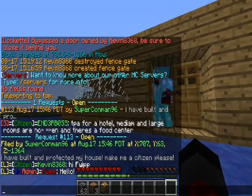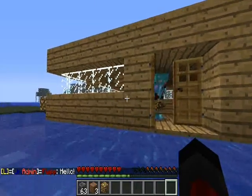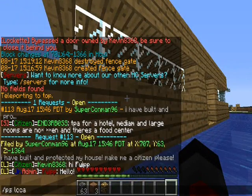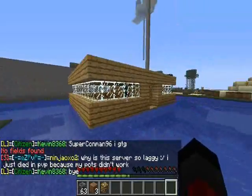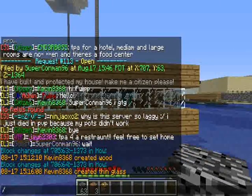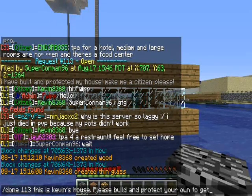The only other request on right now is 113, which is SuperConMan96's request about a house. But if I do PS locations of SuperConMan96, he actually hasn't ever protected it. I mean, Kevin's got a nice house, sure, but it belongs to Kevin - it's clearly not his. So I'm gonna have to do done, 113. This is Kevin's house. Please build and protect your own to get citizen rank. Good luck!